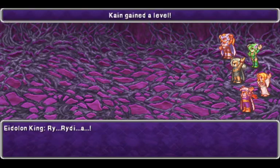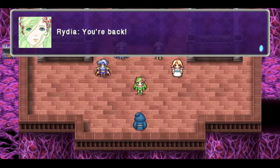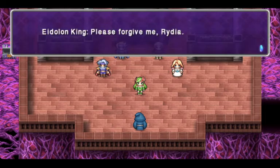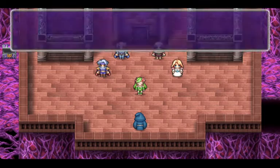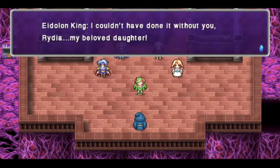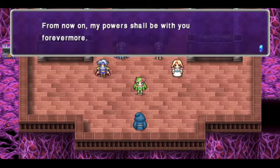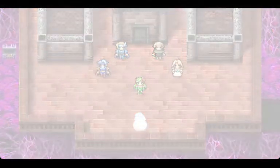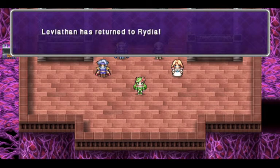We did it! I don't think you can fail this — you can wipe, but you can't kill Leviathan. Leviathan will join you. Yay! You're back, Leviathan! We saved you! And we can now summon Leviathan. That is going to be helpful — not super helpful against the next boss, but helpful nonetheless.